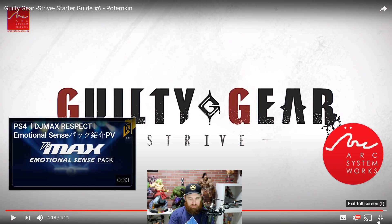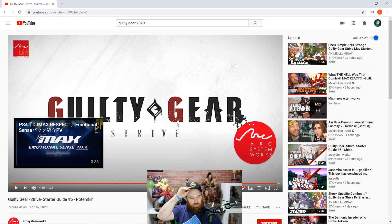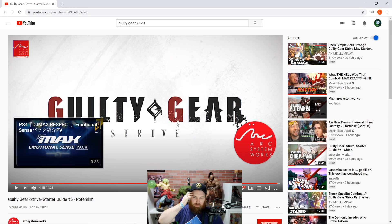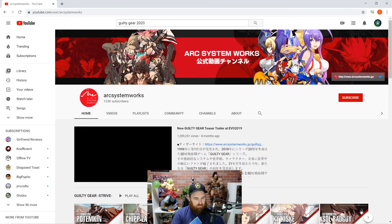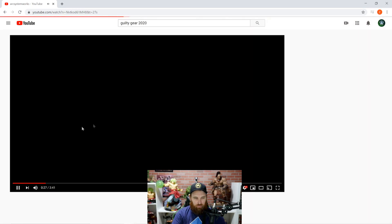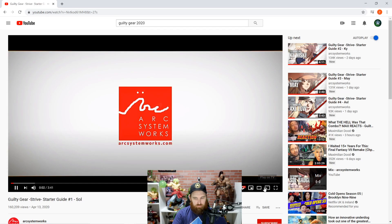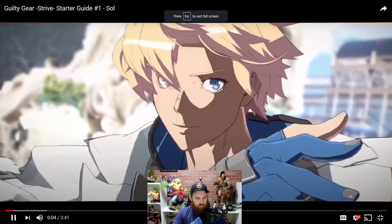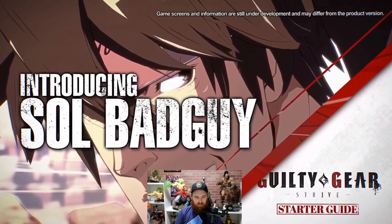That's really cool — it shows all the moves, what you can do, and gives you steps on what you want to do and how to do it. I like these starter guides. Potemkin was definitely the first one I wanted to use. Let's go to another one — Sol Badguy. Sol is another one that looks cool because he's got that Dragon Install, but I'm not sure if he has it here.